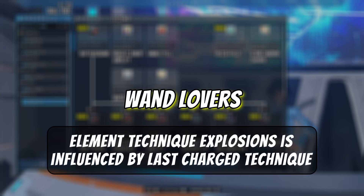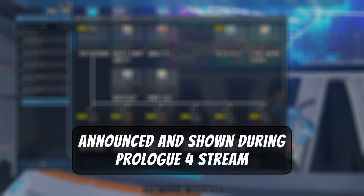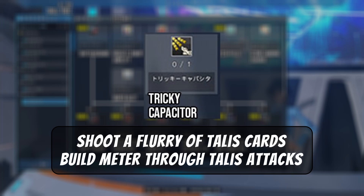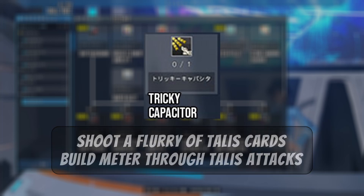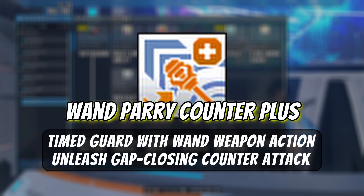Wand Lovers (active): while active, wand normal attacks will block or deflect enemy attacks, and you gain super armor for a limited time. This skill was not in the beta but was announced during the last Prologue 4 stream — click the link in the top right for a more detailed description of how this skill works. Tricky Capacitor (active skill): shoot a flurry of Talus cards at an enemy while using Talus; the gauge is built up when attacking with Talus. This skill was also introduced in the Prologue 4 stream and appears to be shared between Force and Tecker.